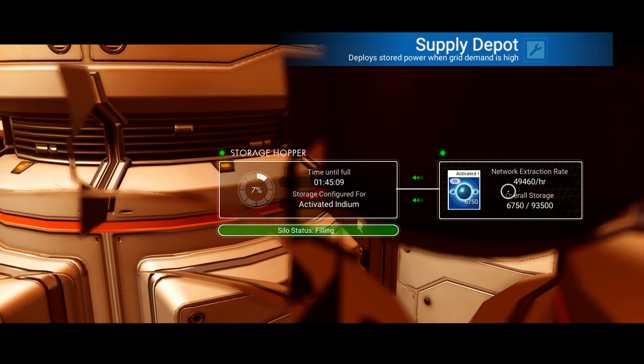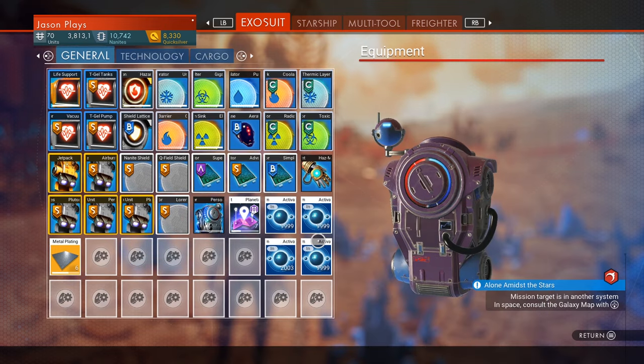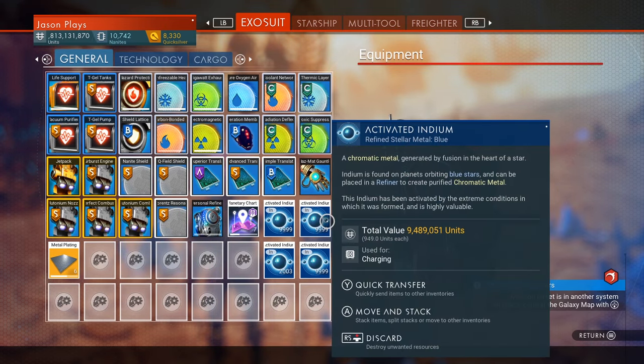49,000 per hour. And just to give you a reference on that, each stack of 10,000 will give me nine, nine and a half million units. And so I'm making close to 50 million an hour.